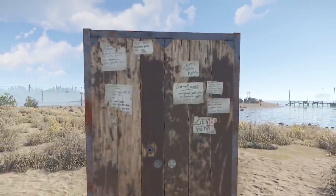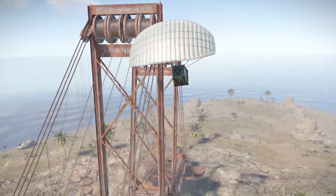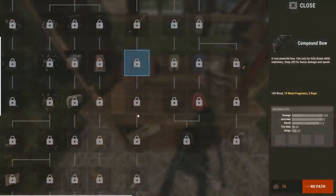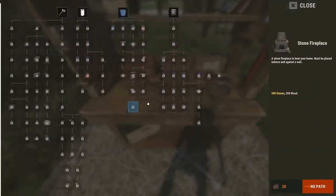Two extra inventory slots are being added to the tool cupboard that will only accept the hammer, building plan, and tool gun. A pop-up is being worked on that will show what resources are missing when repairing an entity with the hammer. Soon you'll be able to left click and hold a blueprint on the tech tree to unlock it, and the UI will show how much scrap is required to unlock the item.